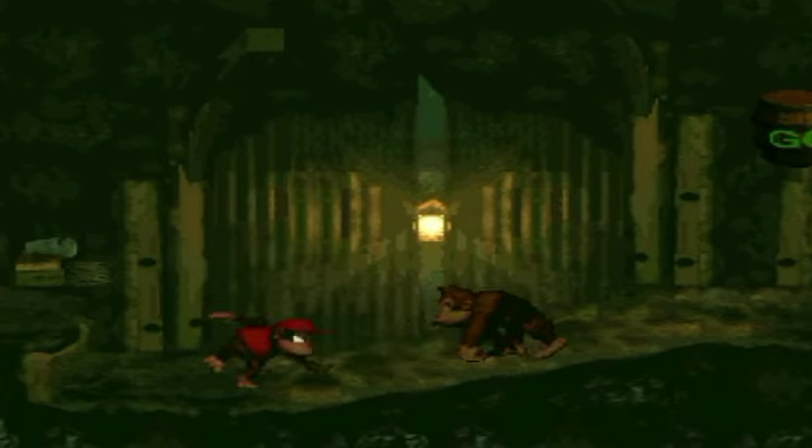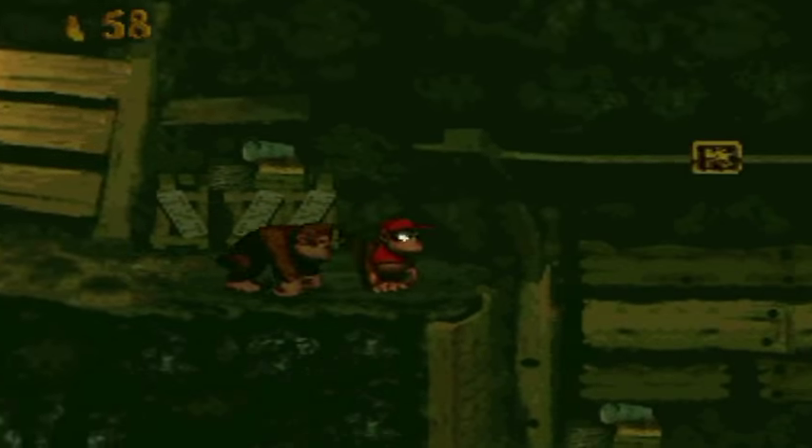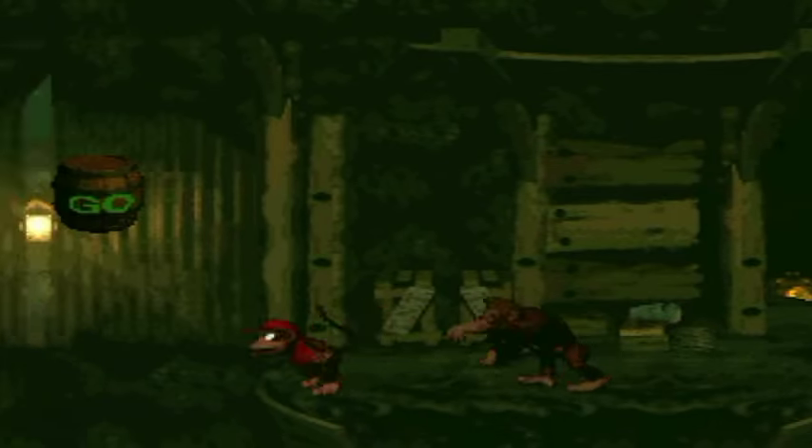These are claptraps, and if you do a cartwheel or roll into them, you'll actually be hurt by them because they're teeth. So don't do anything to them like that — just kind of jump on them. They're used in some pretty clever ways later on, but let's focus on the easy use of them right here, right now. Just instinctively don't try to roll into them — you might have a tendency to roll into enemies all over the place, but don't do it here. There's a secret token over there, and carefully continue.